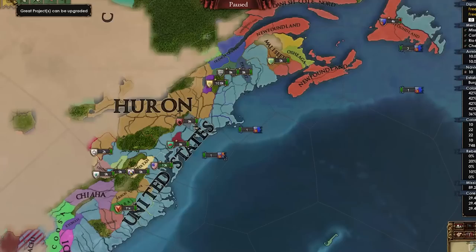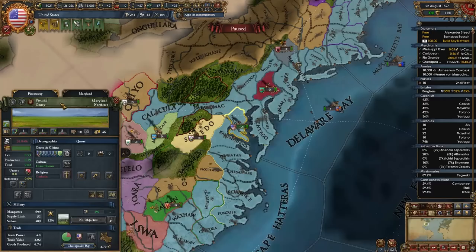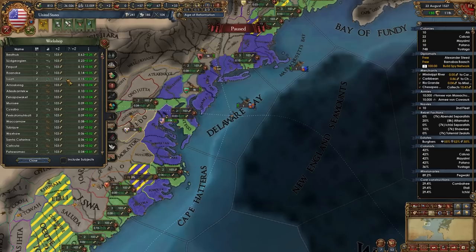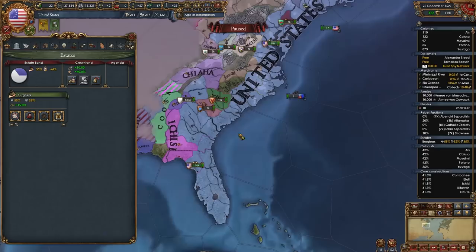We pretty much got the coast on lock now — no colonizers should be able to enter the regions we want to conquer. We got a great project: the White House in Piscataway. Let's name it Washington D.C. What does the White House do at tier one? Reform progress, election costs, state governing costs — kind of lame, I won't build it. What I am going to build is a bunch of workshops in tea and fur provinces. We did kickstart the fur trade so we're good. We can even state up East Florida and Florida. I haven't taken indebted to the burgers in 84 years, but now we can buff up our army a bit.